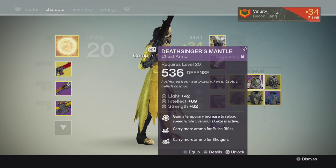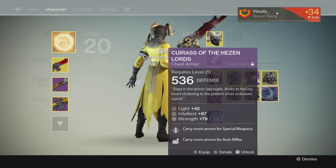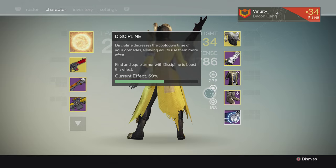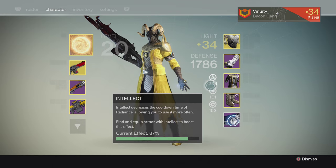This other chest has Strength and Intellect — that's not what I need, I need Discipline. Same thing over here: Intellect and Strength, I need Discipline. So I think you're getting the gist of it — you kind of have to prioritize what matters to you most, whether that's your stats or the perks. Most likely I'll choose the stats over the perks.